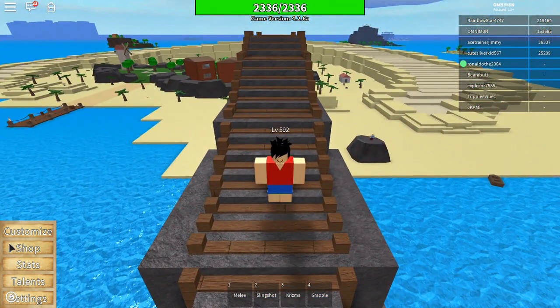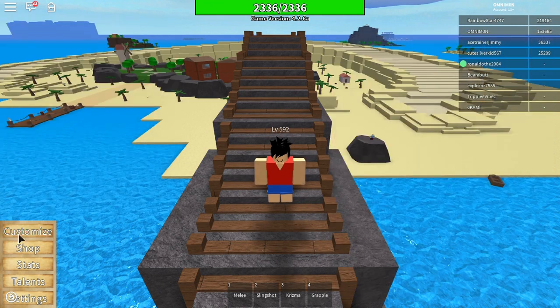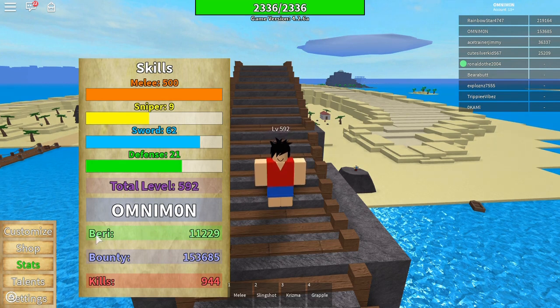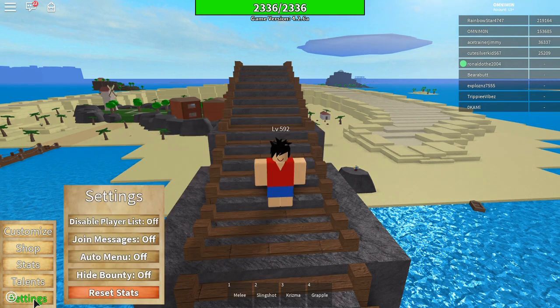We got a lot of things to cover. First, you can customize your character — that costs Robux so I won't mess with that. Next is shop, we'll discuss that later. Stats shows your stats for each category: melee, sniper, sword, defense, and total level. Then there's your username, money, bounty, kills — kills includes NPCs and players — and talents, which is basically your inventory of weapons. Settings includes reset stats.